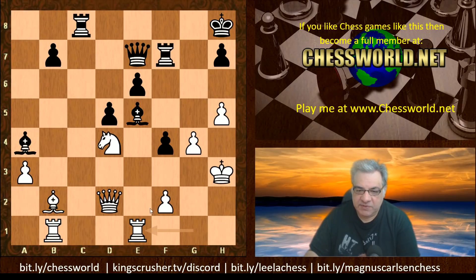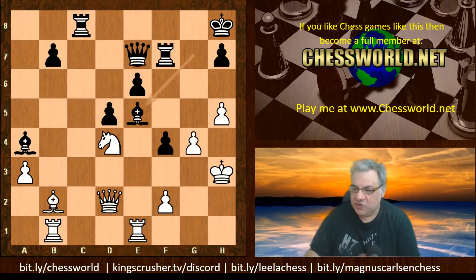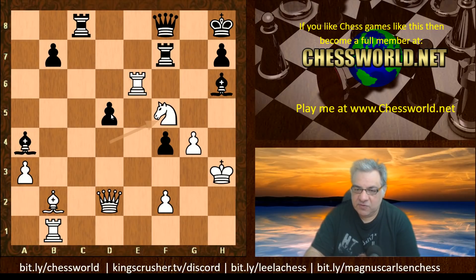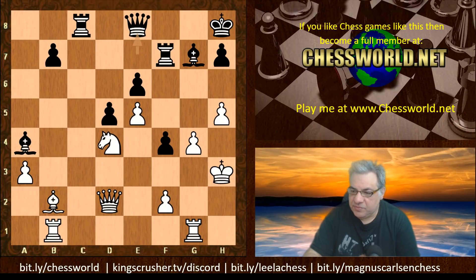Rge1 exposes a potential weakness on e6. If the bishop moves, e6 falls — and the bishop can't really give itself up there. That diagonal is just lethal, potentially mating on h8, or Rg7, h6. You can't really give that bishop up, and if the bishop moves then Rxe6 damages black's pawn structure. This check is just winning material — massive advantage for white. So Qe8 is played.